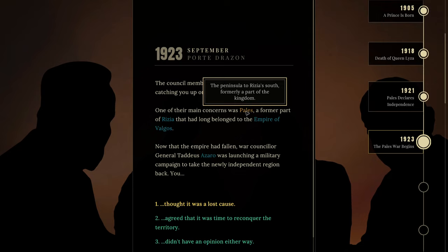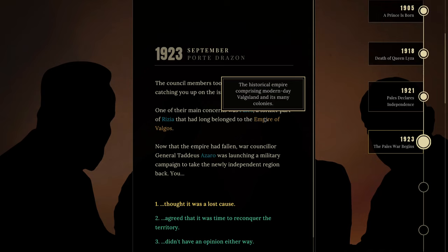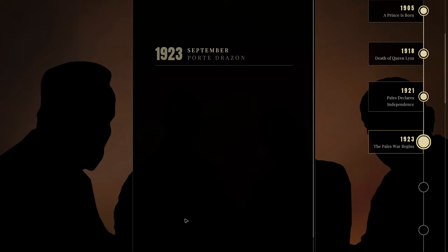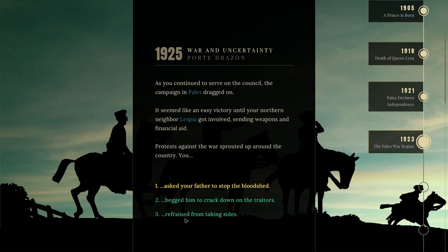'The council members took you under their wing, catching you up on issues of the day. One of the main concerns was Pales, the peninsula to Rija's south, formerly part of the kingdom, that had belonged to the Empire of Valgos. Now that the empire had fallen, war councillor General Taddeus Azzaro was launching a military campaign to take the newly independent region back.' I'm going to support reconquering the territory — I had no wars in my main Sordland playthrough, so having a war here would be pretty interesting.